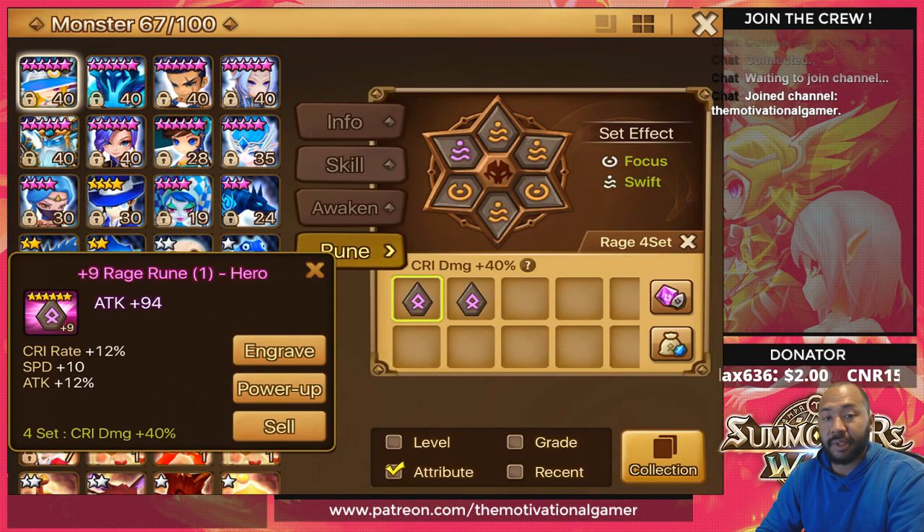The issue is that a lot of newer to intermediate players are recommending rage runes to other new players, which is forcing them into a pigeonhole where they think they have to get rage runes in order for their team to be effective. So let's talk about the pros and cons of rage.